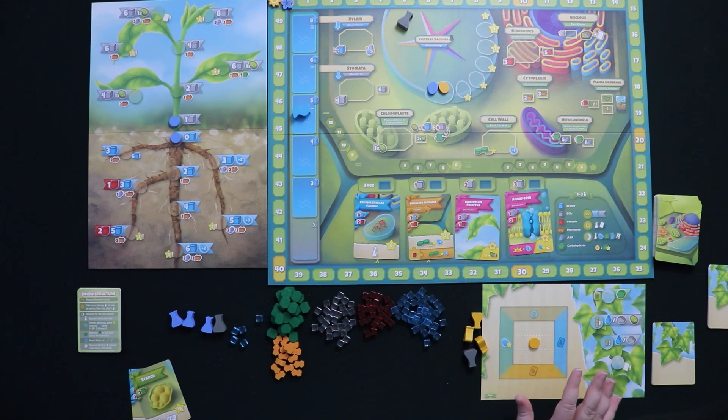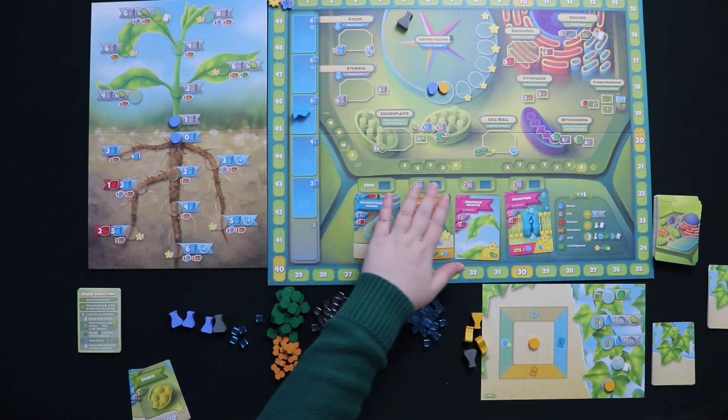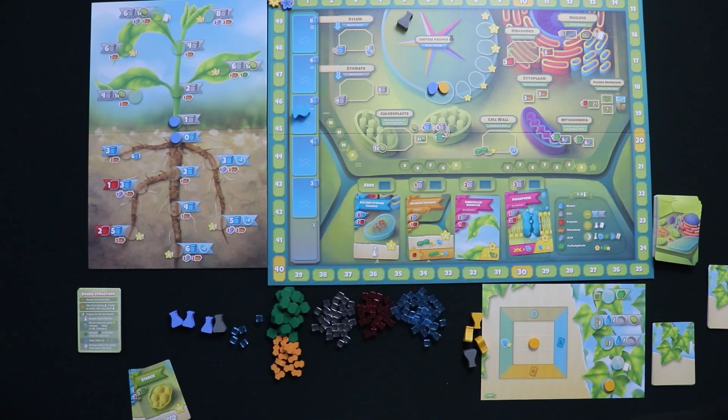Ivy will essentially always block off the best spaces on the board, and she's always going to get more resources than you. For example, she always gets six water and always gets six CO2, no matter what the actual space says when she plays her flask there. So you'll just have to get used to Ivy cheating to be better than you. However, Ivy does not collect all resources — she only takes water, CO2, and carbohydrates. Everything else is essentially your province. Ivy will also collect cards, and once you reach level two on the cell wall, there will be instructions for how she can play them.